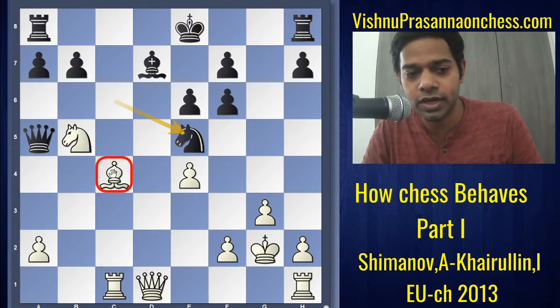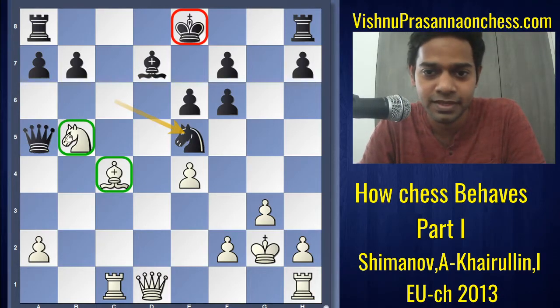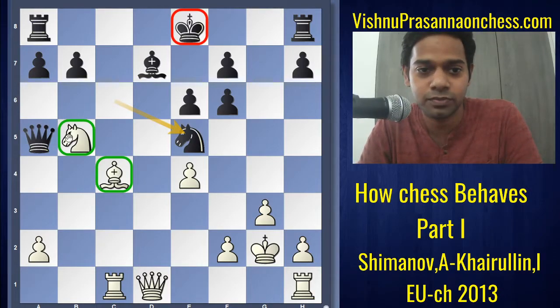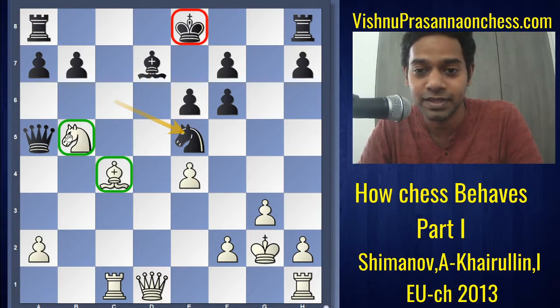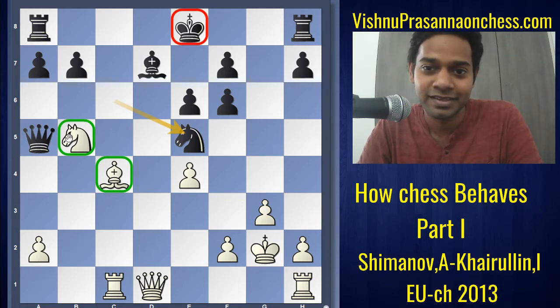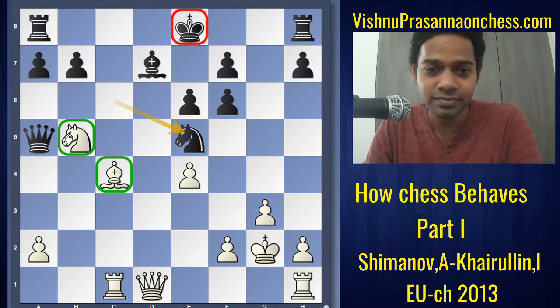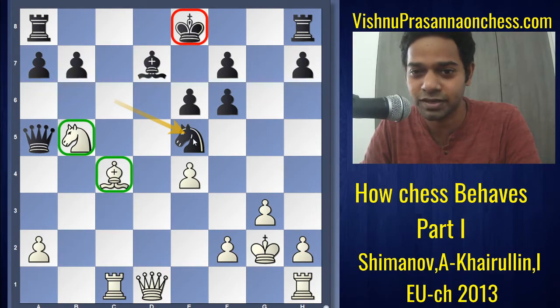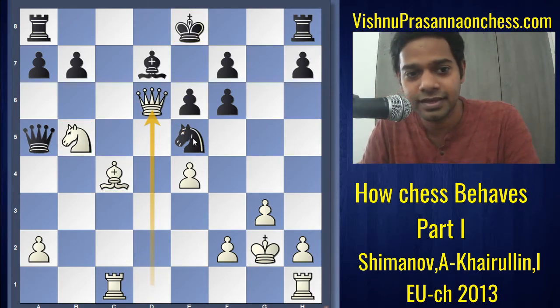White is depending a lot on the initiative and play against the king, so you cannot make defensive moves. Every move from now on is actually a puzzle which you can try for both sides — both white and black. It will be quite difficult if you're starting out. Nobody wants to defend right now, so we have to do something aggressive, answer a threat with a threat. White plays queen d6.